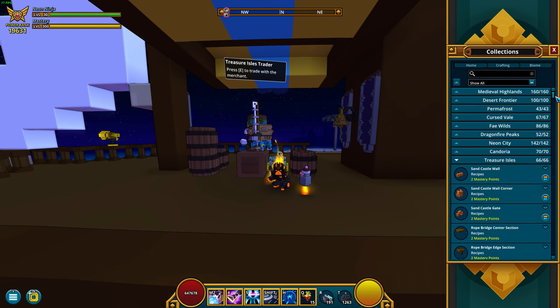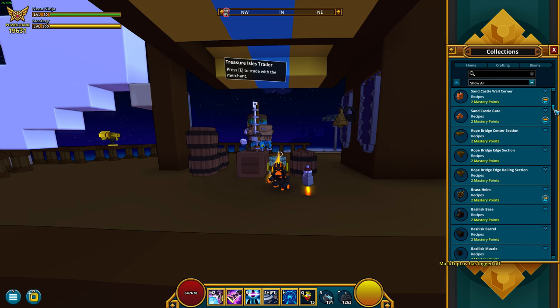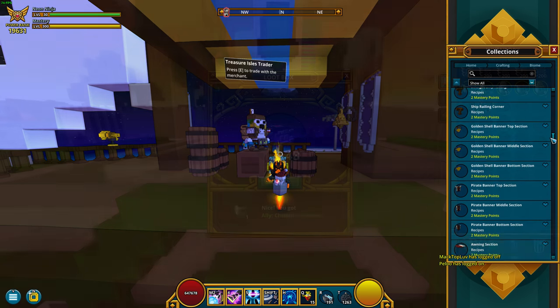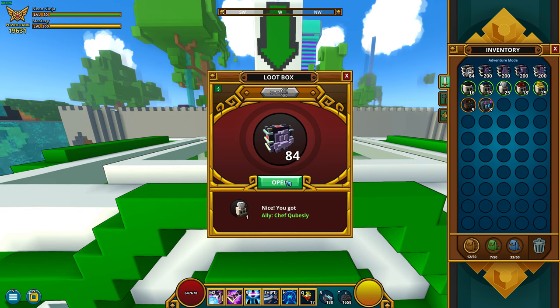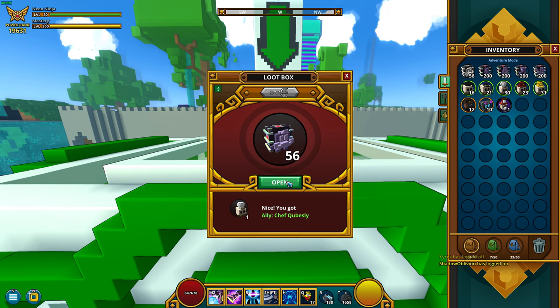Treasure Isle Traders are great for leveling mastery as they sell Treasure Isle recipes, which give 2 points each and there is a total of 66 recipes, not to mention the mounts and allies that they sell. They are also extremely good for making flux as you can purchase the ally soul traps and open them for a very nice profit. I'll have a video of what I received in 1000 soul traps in the description if you are curious about how to make flux with the soul traps.